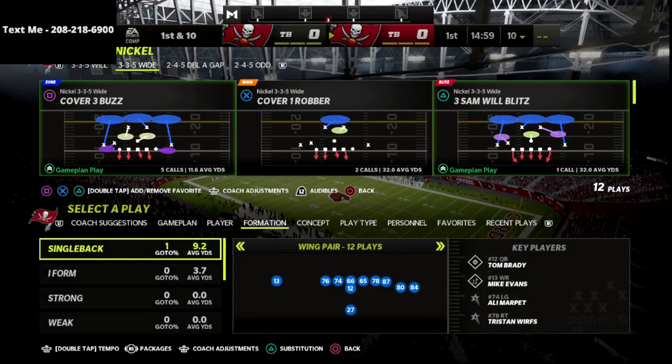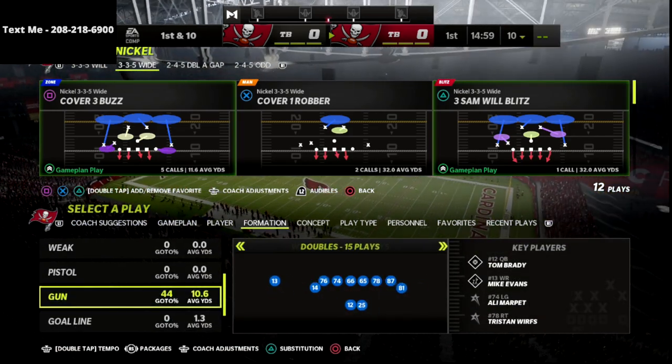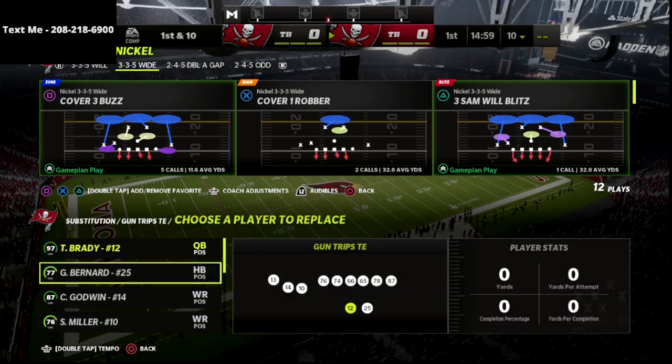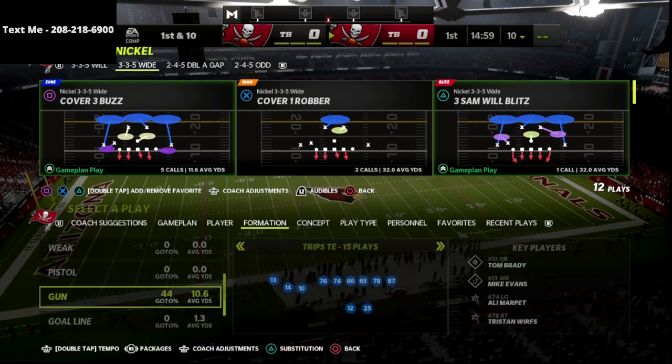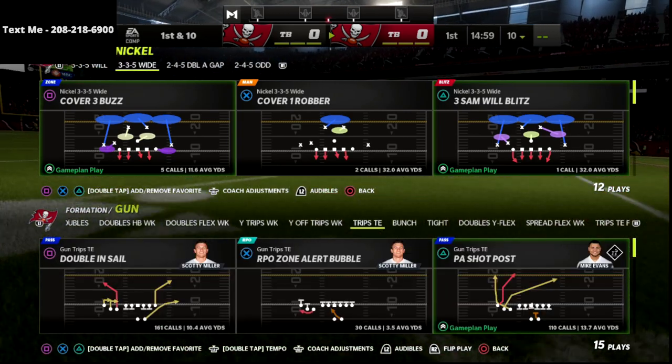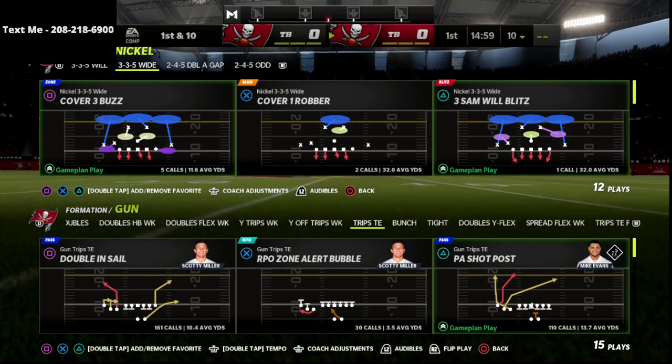In this video, I'm going to show you the best route combination in Madden 22. This combination is absolutely insane, and it's going to allow you to absolutely dominate if your opponent is playing man coverage or putting their cloud flats at 30 yards on defense.